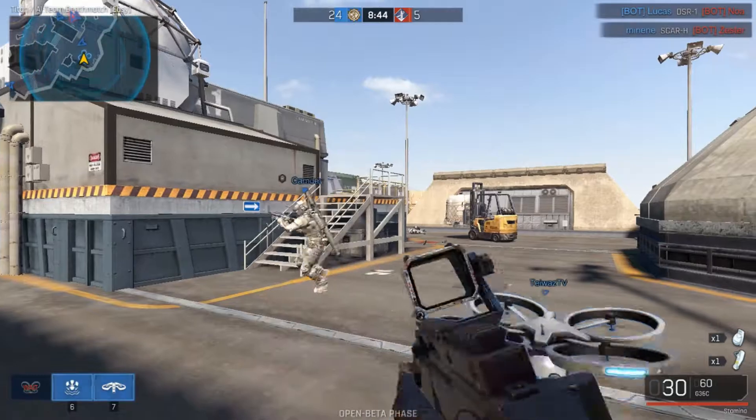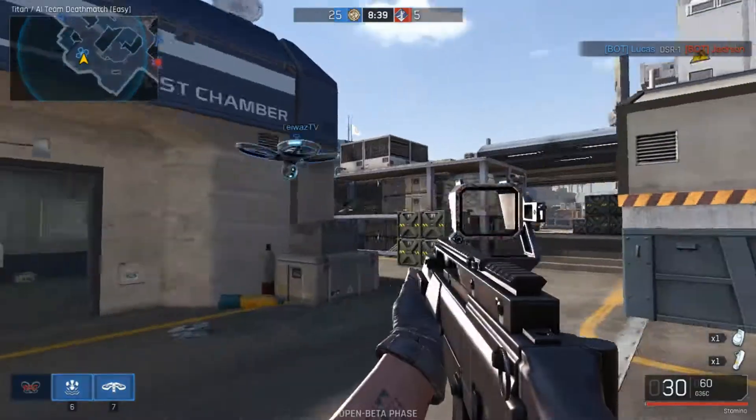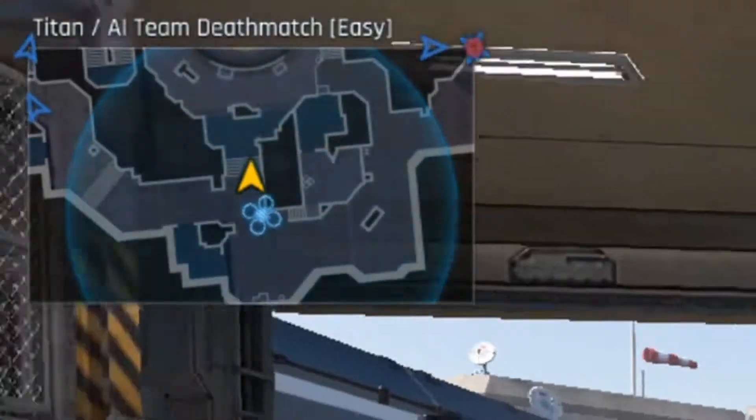The Spy Drone costs 1000 points to call in, and the Spy Drone escorts the character and displays nearby enemies on the mini map.